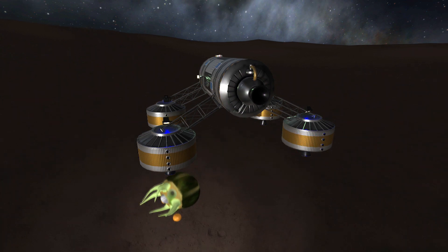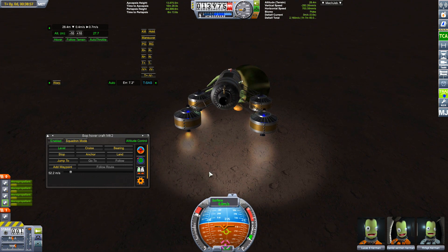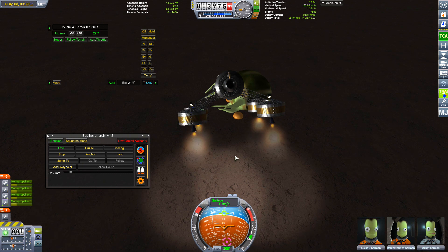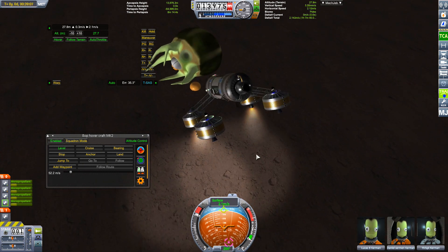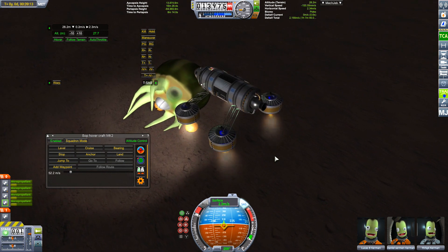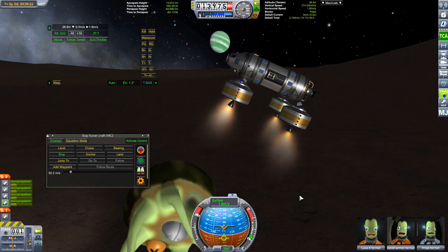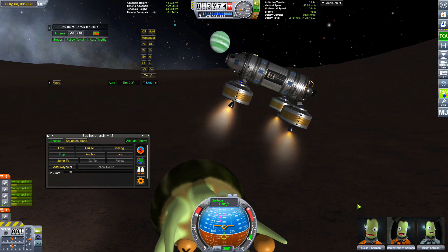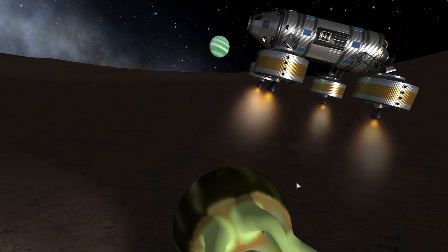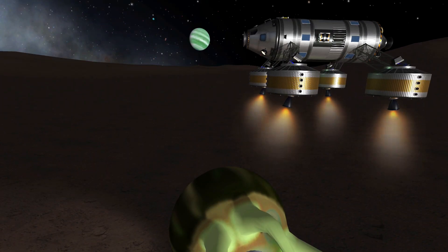But wait — what if this is a baby Kraken and it's died somehow? Something's killed it. Its parent comes here, sees us, thinks we killed it, and the Kraken turns on us — and then, realising where the Kerbals have come from, it'll turn on Kerbin itself. So we now have a mission: destroy the evidence that this Kraken ever existed. We'll have to set some explosives and destroy it.